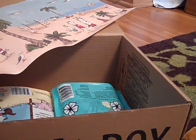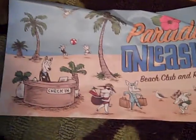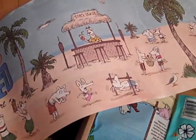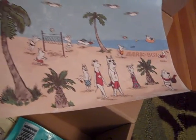For the paper, it's Paradise Unleashed Beach Club and Resort. I'm thinking this is like a spring break kind of thing — for college maybe — or they're on vacation because of the winter weather. I really like this paper, I think it's so cool.